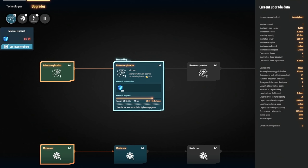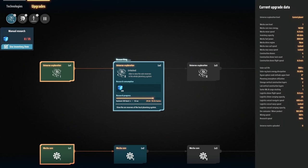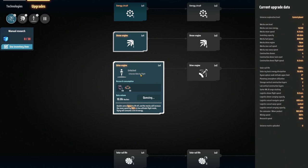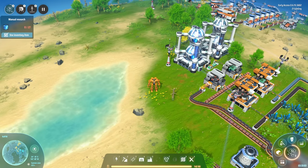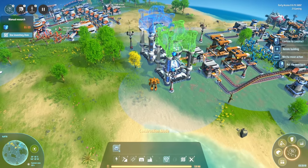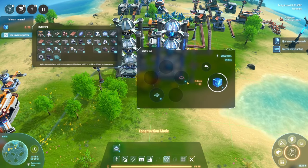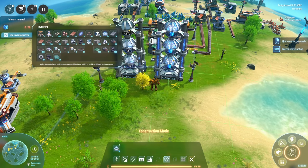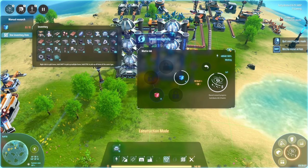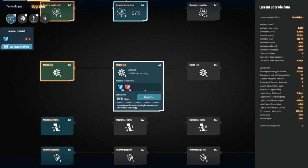Research-wise, we've got Universe Exploration - able to view the vein reserves in the whole planetary system, super cool. We also have some upgrades we're working on: the Drive Engine, which unlocks mecha flight. Yes please, I will absolutely take that. We're pulling in 20 per minute, which is super amazing, and researching at a rate of 60 hash per second.